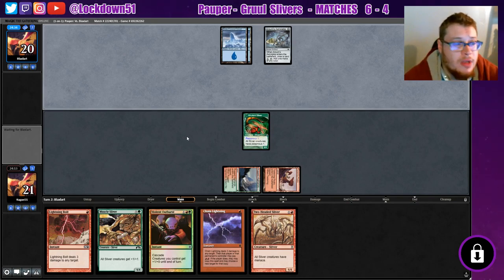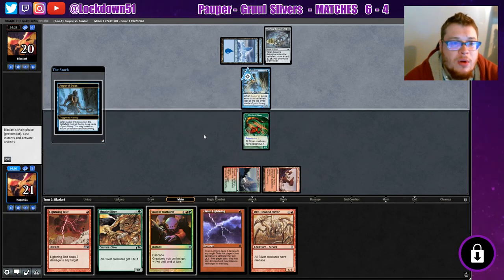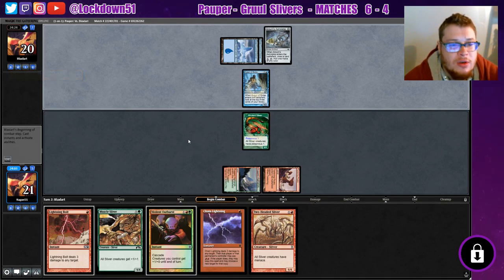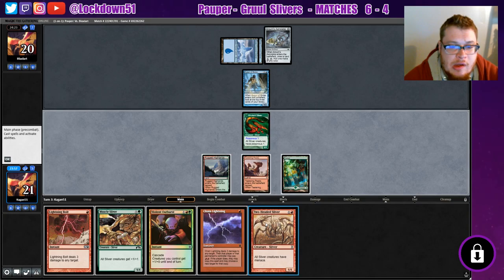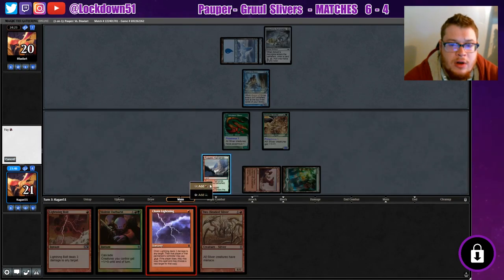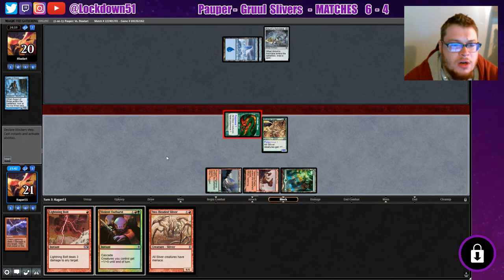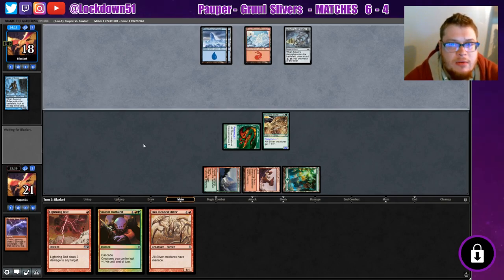I had a guy leave a game, I joined back into him, he'd leave again — he'd just play one match, go to the sideboard, then quit the lobby. Win or lose, he'd quit. It's ridiculous. I think we're gonna want to go Muscle Sliver here to clear our path a little bit and start getting in there. We'll be able to showcase our Violent Outburst if they ever tap out.